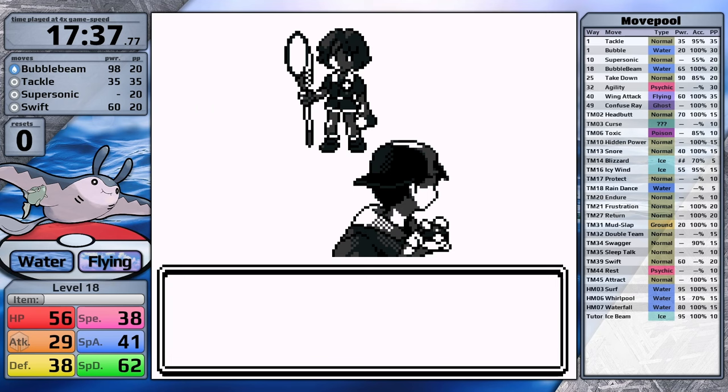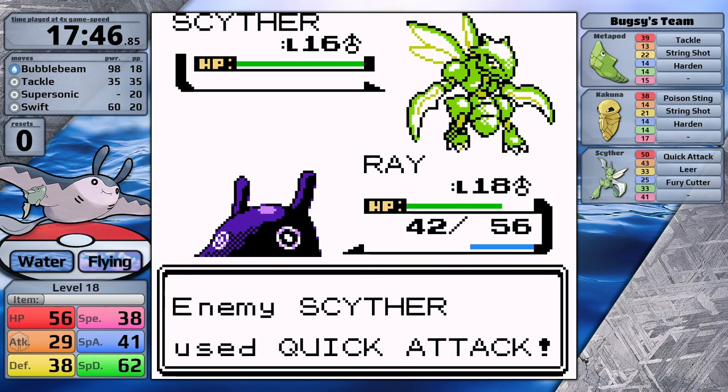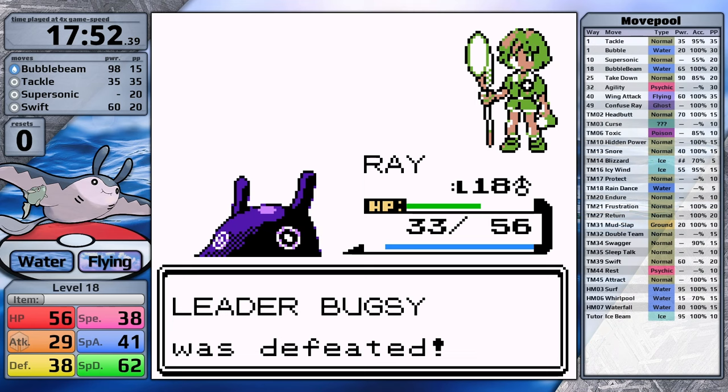Now I'm ready for Bugsy. With the same type attack bonus, Bubble Beam has an effective power of 98. Metapod has lower special defense than physical defense, so Bubble Beam gets the one-shot. Kakuna is also one-shot, then it's time for Scyther — Quick Attack does quite a bit thanks to a critical hit. I use Bubble Beam doing just under half, Scyther sets up Fury Cutter but it doesn't do much since Mantine resists it as a flying type. Bubble Beam takes Scyther to red, I survive Quick Attack and knock it out next turn. Now comparing splits at Bugsy: training to get Bubble Beam put Mantine very far behind — it's now lagging 4 minutes and 25 seconds, a huge margin when playing at four times speed.